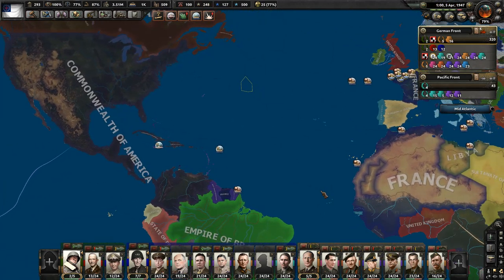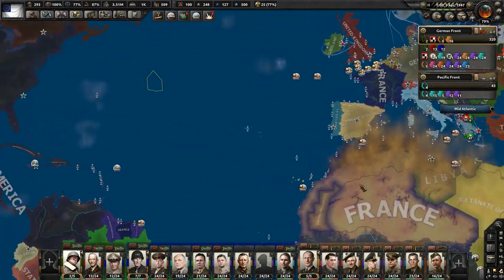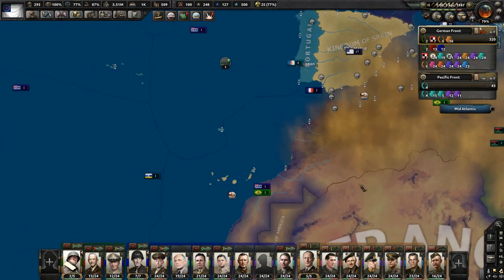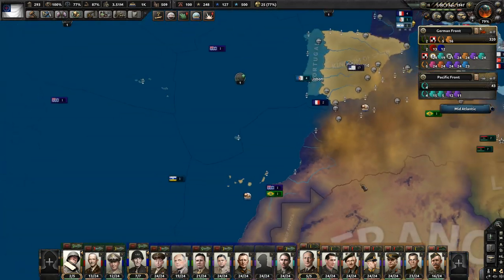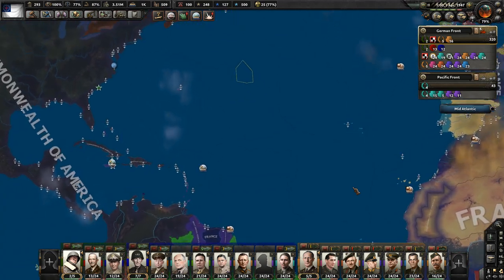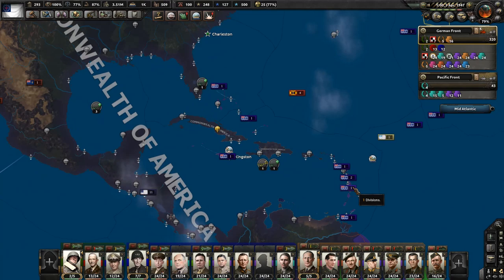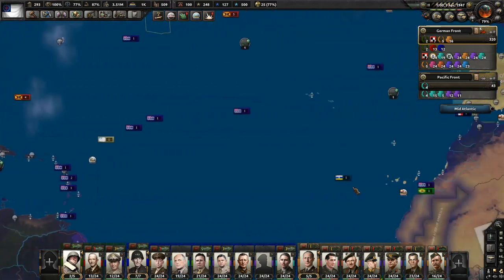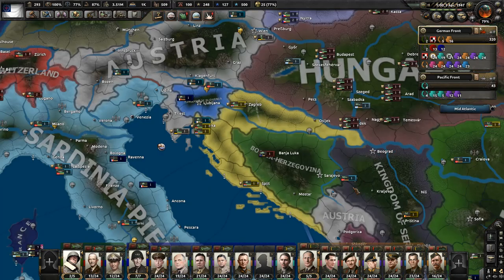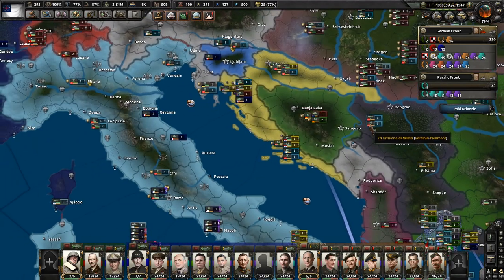So basically, a couple of things. First, I have a different mouse today because my scrolling wheel on the one I've been using has been a real pain, so I pulled out an older wireless mouse. I usually don't like wireless because I get annoyed when the battery dies, but as you can see, this is working and it flows pretty smoothly.